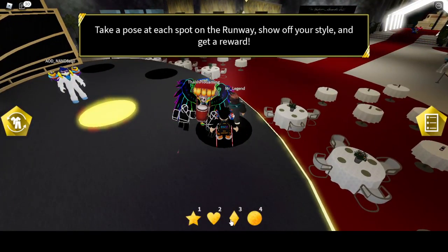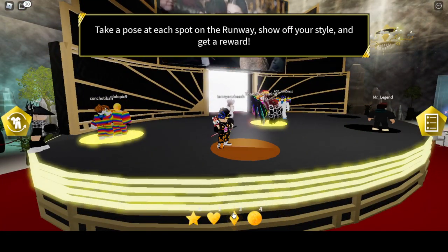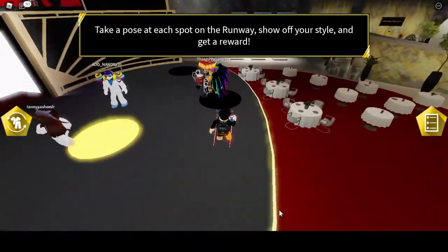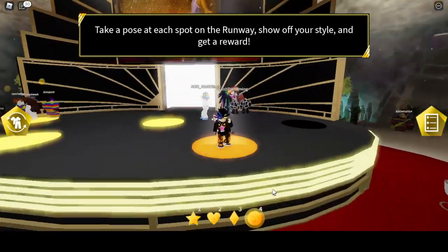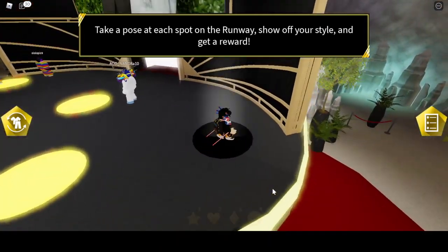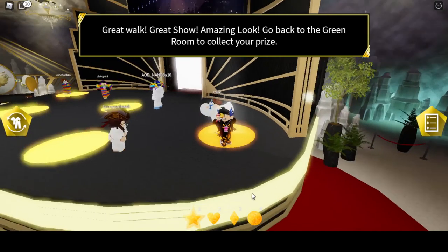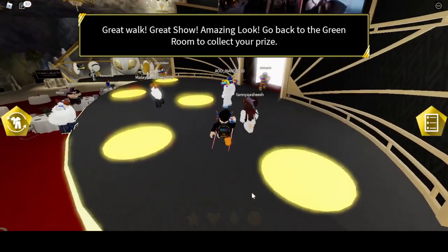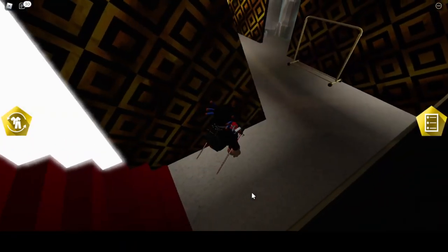The game says to go back to the room to collect your props. We need to take each and every pose spot. My favorite one is actually the first one. Now go back to the room to collect your props. Okay guys, I'm going to go back to this room right here.